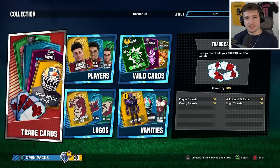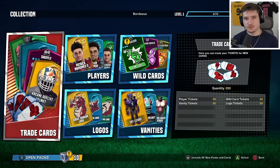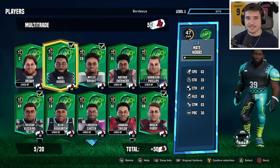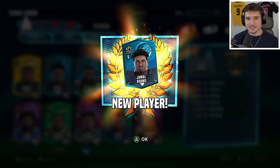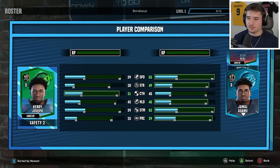I like the team-building aspects of games, so I want to explore the collection screen where I can see all the stuff we have. There's a trade cards option, and I think we can exchange some bench players for better items. If I take these five guys and get rid of them, I'll get 50 more tickets, and now we have 100 — which is enough to go get Jamal Adams. This will help our defense a lot; right now it's a 48, but with him replacing 46 overall Kirby Joseph, we're up to a 50.